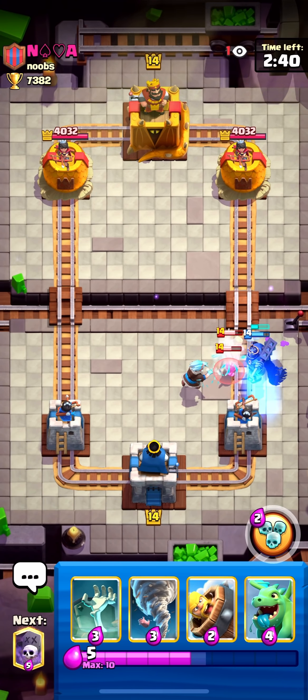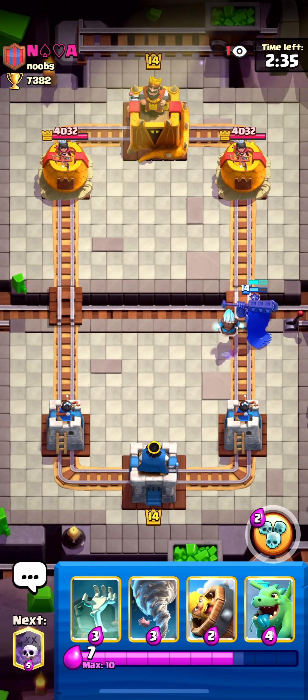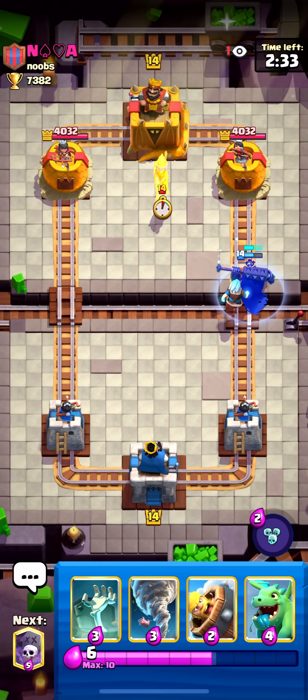This guy is super low on trophies compared to me — like 50 below or something. I don't know why he's just going Ram Rider bait to the bridge. This is top 200 ladder and this guy is just going Ram Rider straight to the bridge as his first play. What a crazy person.